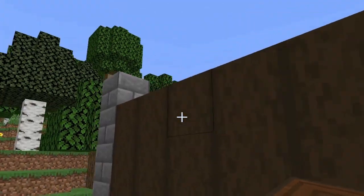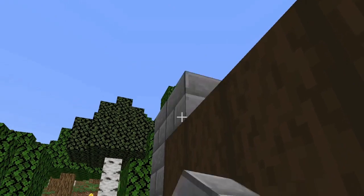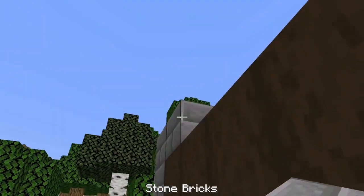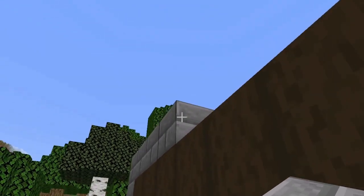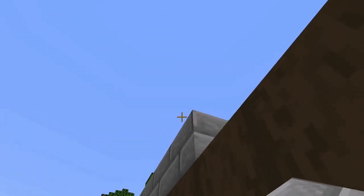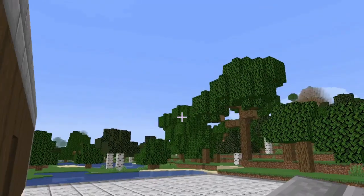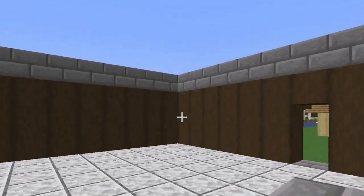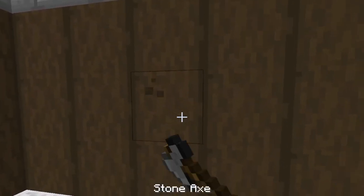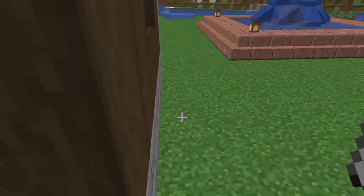There we go. And we can come in here just a little bit and actually add some windows. It takes a lot of time to build some of these bigger houses. Boy, now that's starting to look like something. Since this is our front area, let's go ahead and carve out our windows. Oh yeah, that looks so nice, doesn't it? Let's go ahead and do that again over here.